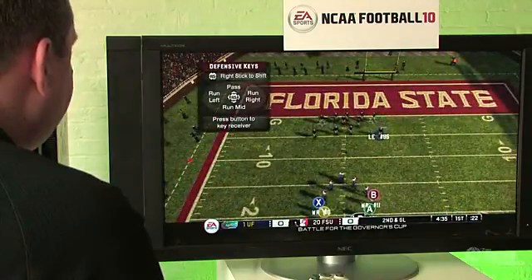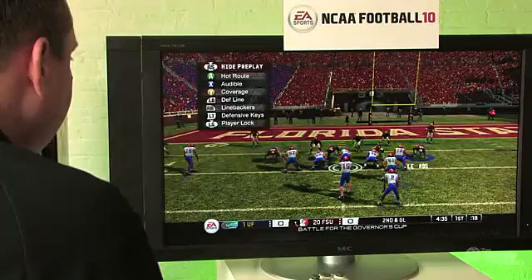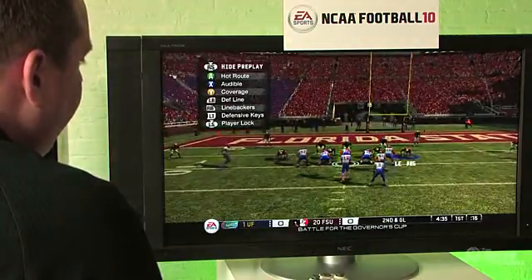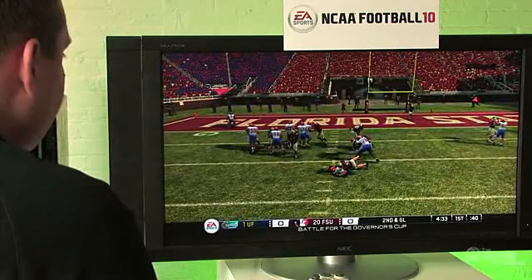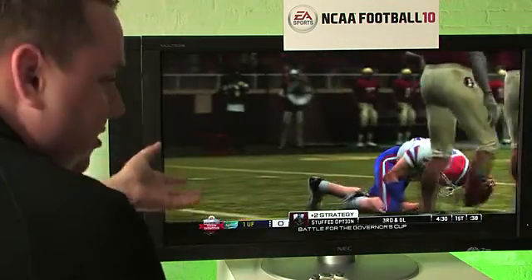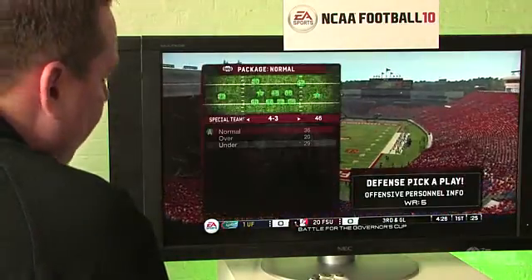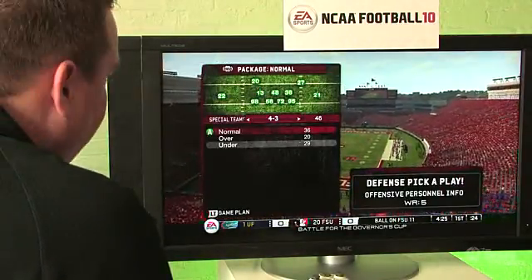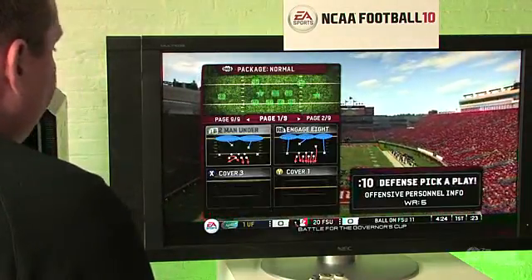We're going to play the pass on this one. With a play against the pass, if I get a sack, that was one of my strategies I set up — stuff the options. If I get a sack, if I knock the ball out of the receiver's hands, if I have an interception or a swat, any of those will earn me credits.